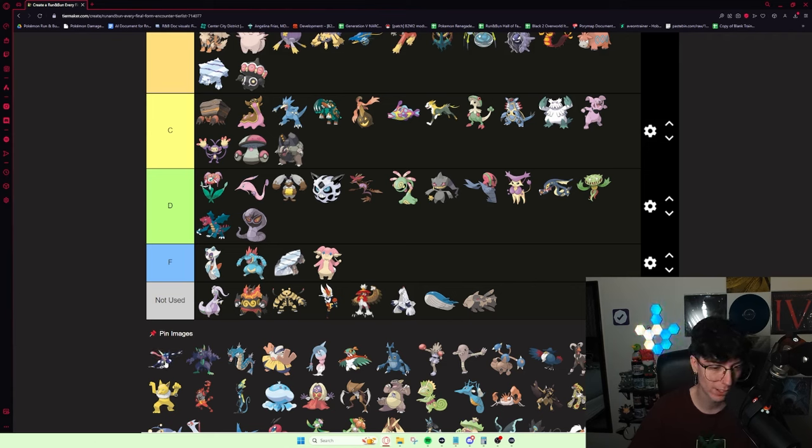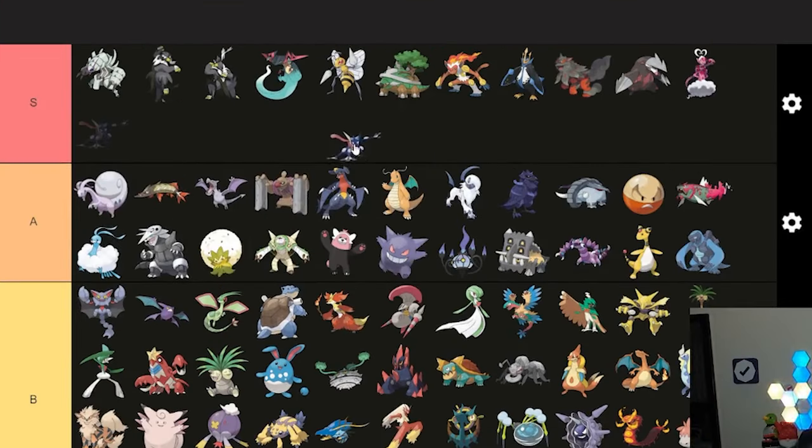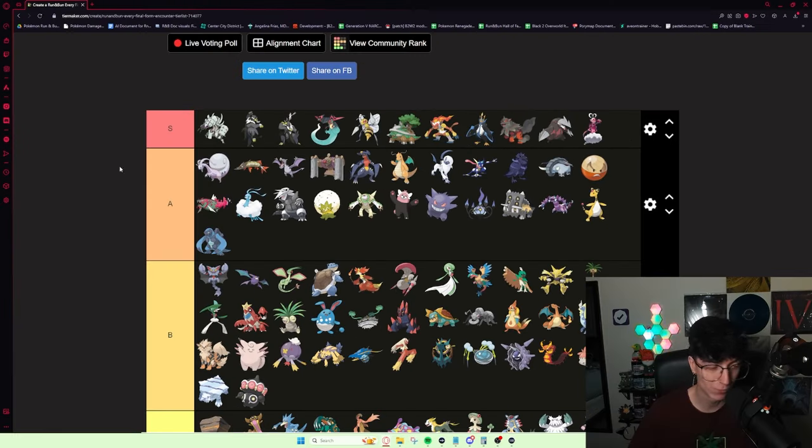Greninja is very good. The most common way people get Greninja is through the Petalburg City delay — once you get Surf you can either get a Froakie or a Popplio, and generally people want Primarina because it's such a good Elite Four mon. Greninja is definitely more IV dependent — if you have one with bad IVs, it's not nearly as good as Primarina — but Greninja goes crazy. This thing is really good. I'm definitely putting it in A tier. You get Fling, which is amazing.